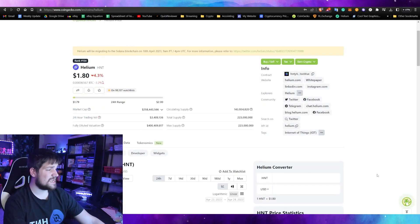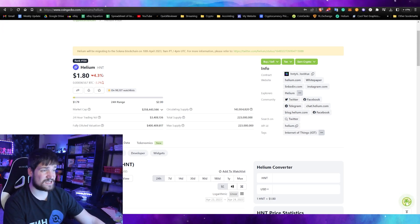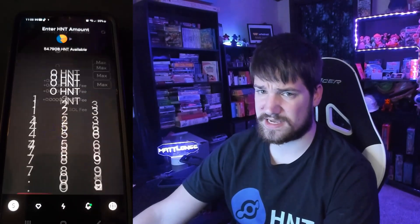So I'm going to go ahead and go to CoinGecko.com, search for Helium. It costs five dollars in order to get 500,000 data credits, but what is that at the current rate of Helium? Today it's $1.80 per Helium token — for you it might be a different number. So go down and click five dollars; it says 2.7777, so we need to type in that number in the Helium wallet app.